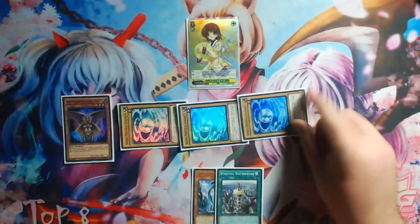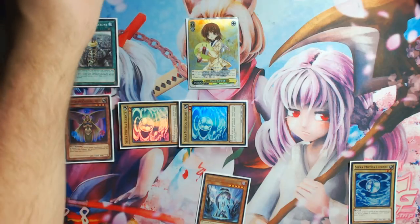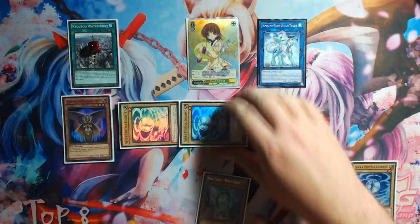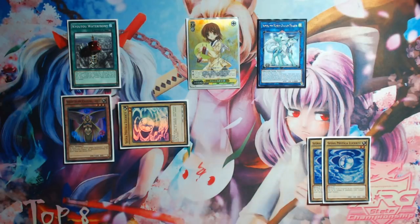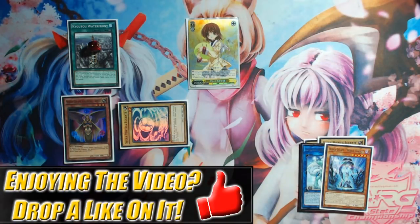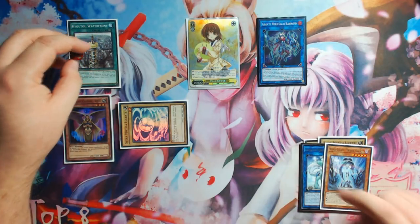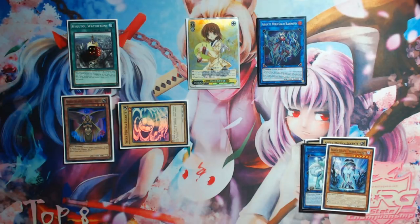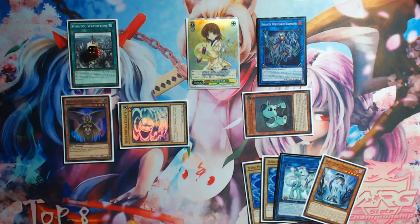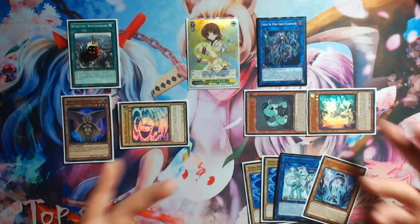You're going to start your combo off by summoning Venus and paying 1,500 life points to summon your three Shine Balls out of your deck. Then you're going to link away with one Shine Ball after playing your Kyoto Waterfront so that we get some lovely counters into your Imduk the World Chalice Guard Dragon. Your Imduk's going to get you an additional Normal Summon, which you're going to use to tribute your Mystical Shine Ball to Normal Summon World Legacy World Chalice. From here, you're going to link away with these into your Aurum the World Chalice Blademaster.